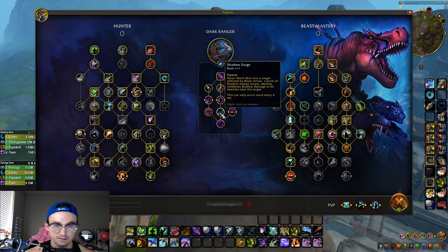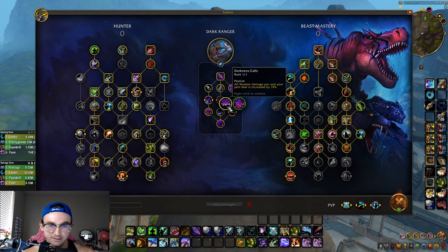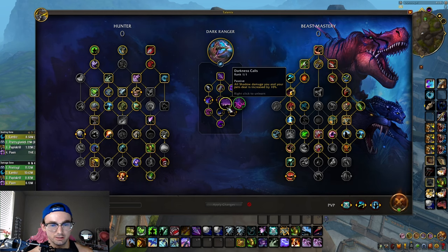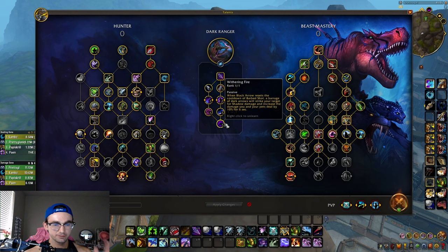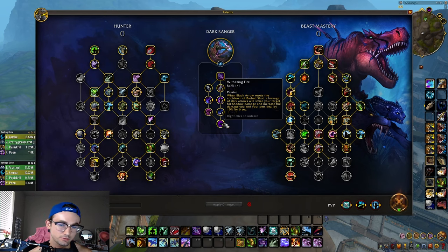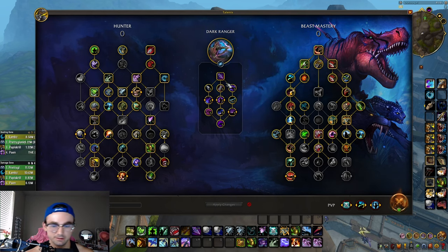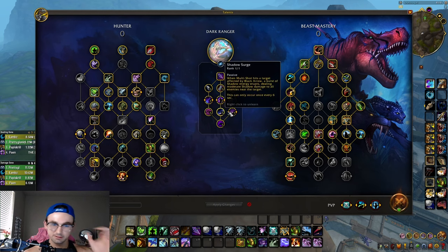Dark Change makes Disengage chain the closest target to the ground, causing them to move 40% slower until they move 8 yards away. Shadow Lash — when Call of the Wild is active, Black Arrow deals damage 50% faster. Shadow Surge is a talent you don't really care about right now, but it is getting changed when the 20th Anniversary of WoW comes out around October 20th. Darkness Calls increases all shadow damage you and your pet deal by 10%. Withering Fire — when Black Arrow resets Barb Shot's cooldown, a barrage of dark arrows strikes your target and increases your and your pet's damage by 10% for 6 seconds.